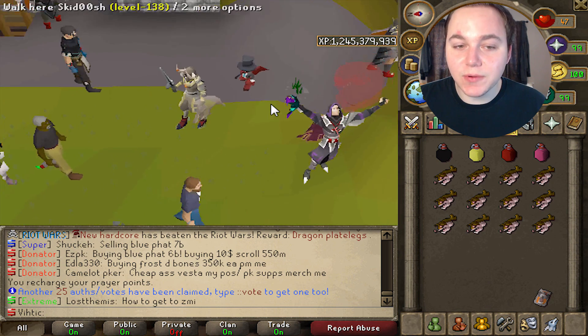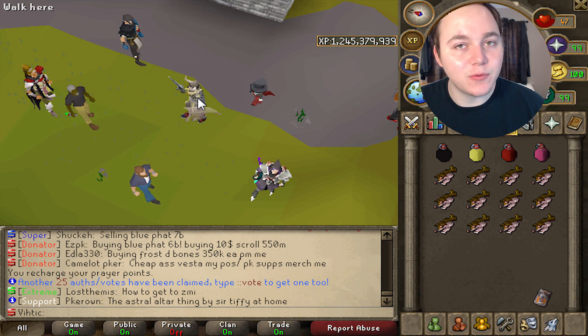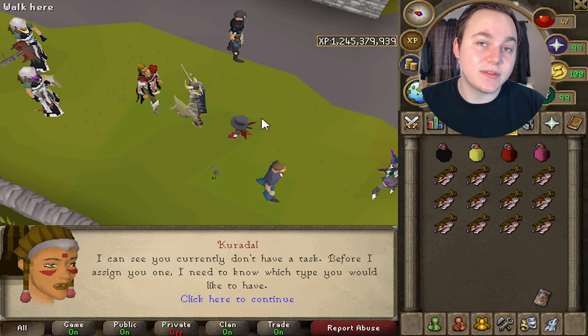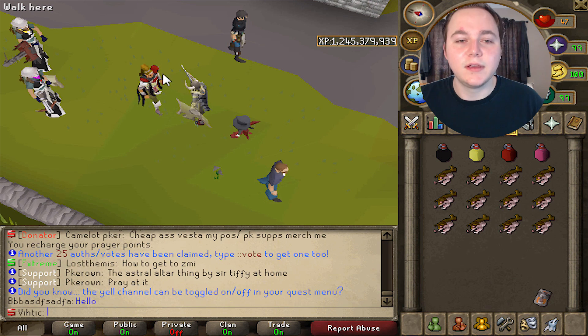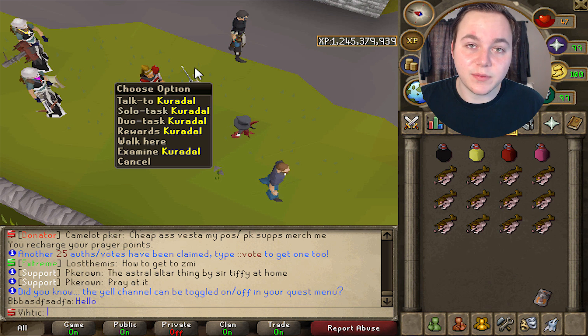If for some reason that method doesn't suit you, there are a couple other pretty good options. First would simply be slayer — pretty much every single slayer monster will drop you charms, so you can simply get a task from Kuradal over here and you should get quite a few charms from that.